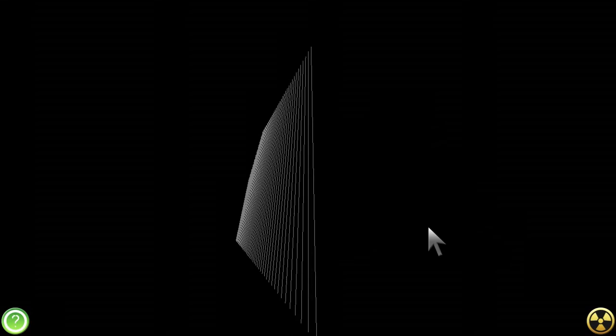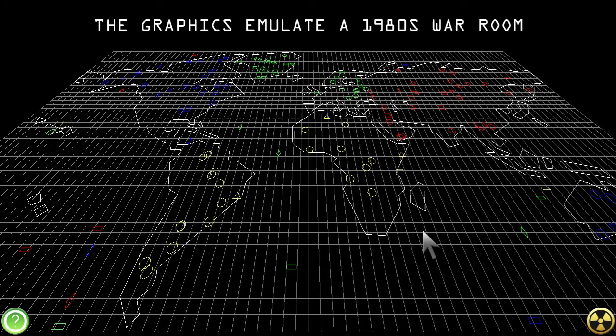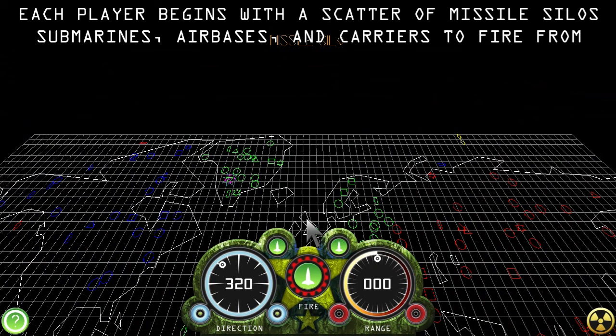The graphics emulate a 1980s war room. The pan-European alliance's turn. Each adversary has a random scatter of missile silos, submarines, nuclear aircraft carriers, and air bases to fire from.